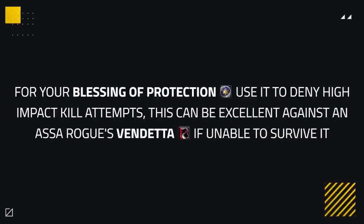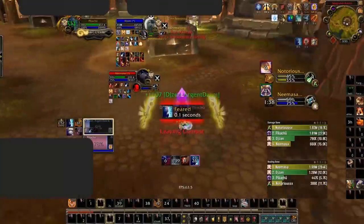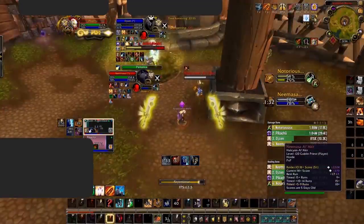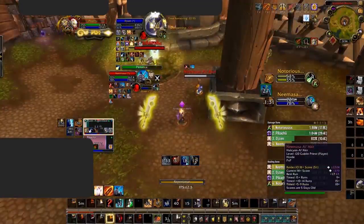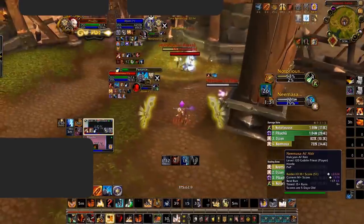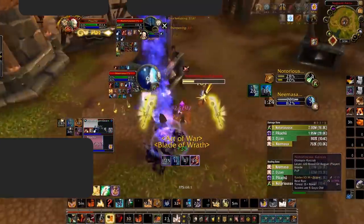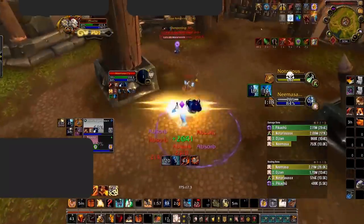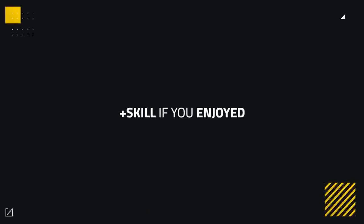As for Blessing of Protection, similar to Divine Shield, you want to use it to deny high-impact kill attempts from the enemy team. For example, it could be used against a Sub Rogue's Vendetta in a late game scenario if your healer is unable to survive it. Here we see Zen and Pikachu struggling from the Sub Rogue-Disc pressure during a Vendetta, which gets BoP'd late due to other defensive cooldowns being used, but BoP is still needed. Pikachu also secures Repentance, which allows them to counter-pressure and keep Zen alive — Zen chains the Repentance with a fear and lands a kill on the Rogue, showing how an important BoP can save your teammates and win the game. That's everything on the Retribution Paladin 8.3 guide. Feel free to like the guide if it helped and leave any comments or questions below. Thanks for watching and I'll see you on the next guide.